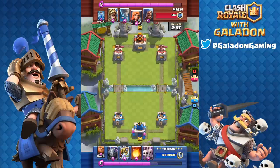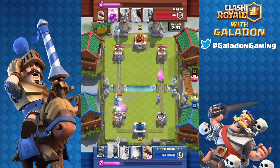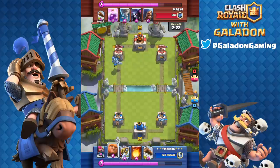Metab finally gets the Sparky in right at overtime and grabs the win, but like I said, you don't have to win with Sparky. Sparky does great things on defense as well, especially in the age of Executioners, Royal Giants, Giants, and the occasional Golem. In another battle with Metab, he's trying to stop a Valkyrie and Prince push — an unusual combination. The Prince gets to the tower but didn't get in with a charge, so that was good defense from Metab.